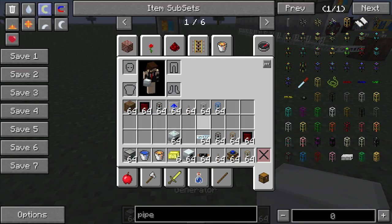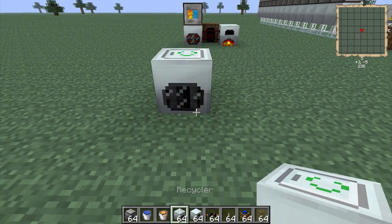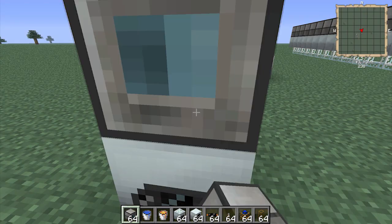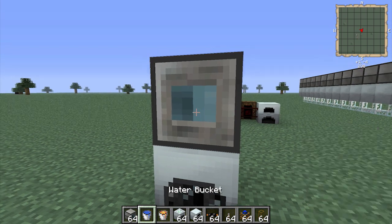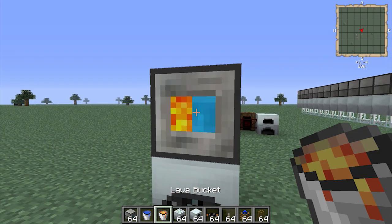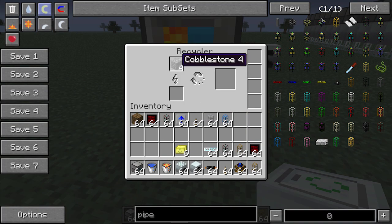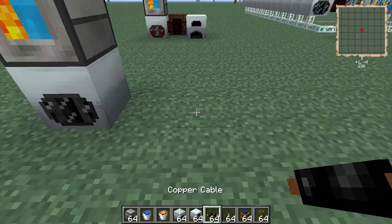Just to build these things, first of all you're going to need a recycler, and then you're going to need an igneous extruder — put that on top. The igneous extruder should be set to output at the bottom. Then you need to put water in the extruder and then lava, and when it lights up you know it's working. It's working — it's pumping the cobblestone into the recycler.